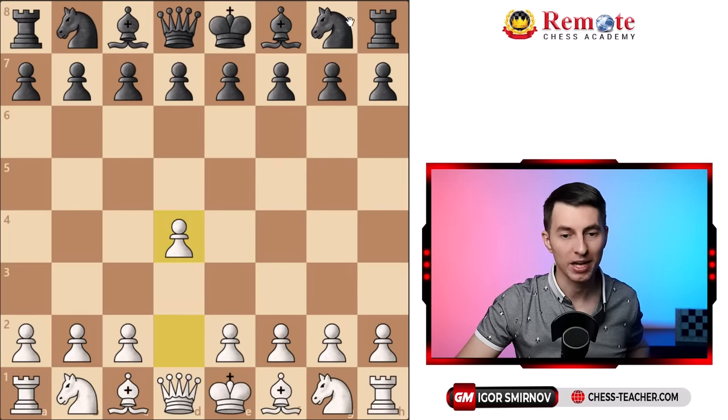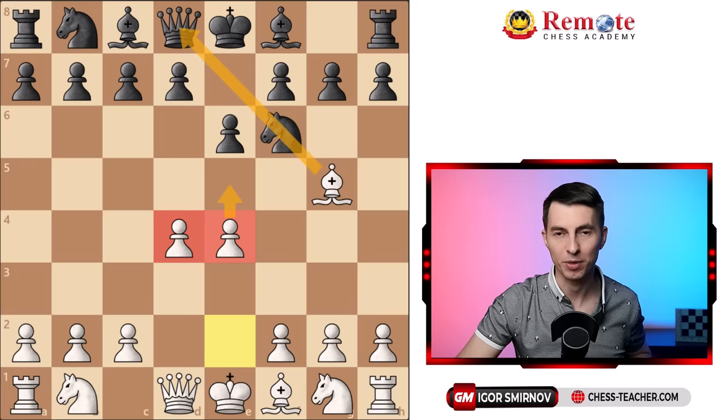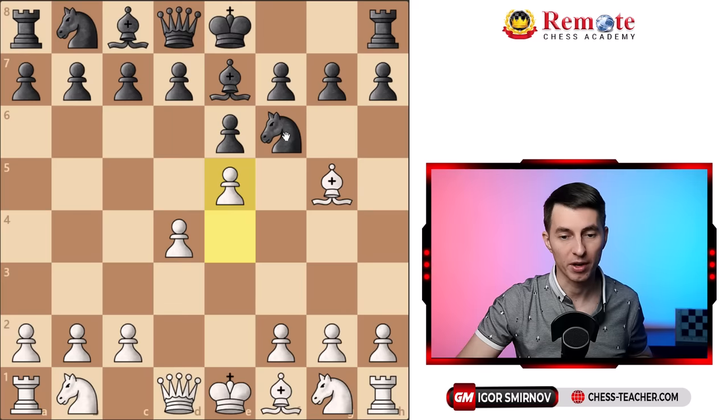Let me share another common line. When they play knight f6 and you bring the bishop out, they notice it's unpleasant and want to avoid doubled pawns, so they go e6. This way the knight is defended. However, now you can capitalize on this pin and play e4 to grab the center — plus e5 is coming, again taking advantage of the pin. In order to neutralize the pin, they go bishop e7, but it's just a little bit passive. Your pawns are very strong here — you can push the pawn forward and drive the knight away.